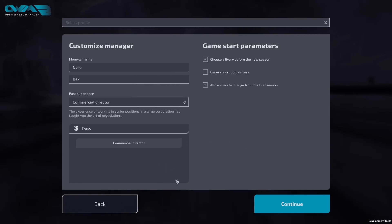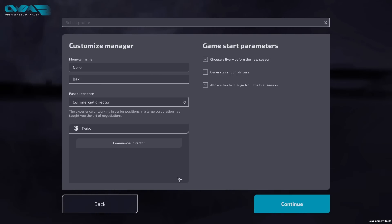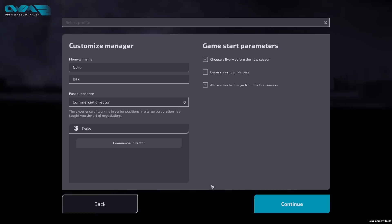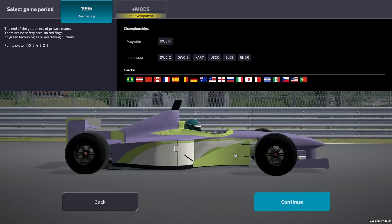I'd quite like to go car engineer or car designer - interesting that there are two different ones. Ex driver could be good if we're going to be signing a lot of new drivers, but honestly I think we'll go commercial director and see what we can do with staff and supplies. It's going to be a pretty basic first run to learn what this game has to offer.